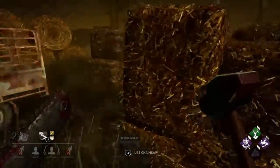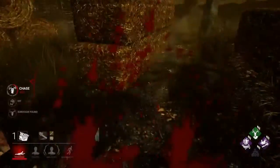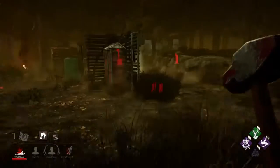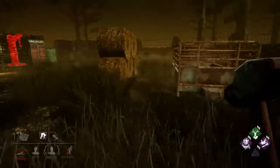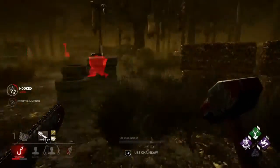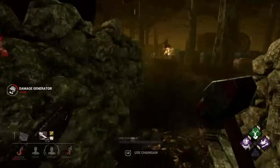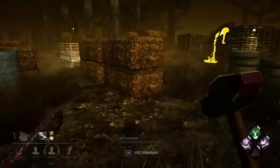I hear him over here — yep, there he is. Why aren't you running? Dead hard? No, no Dead Hard. Alright, nice — there you go. They have one generator left. I'm probably gonna end up Morying the Nea just because she's been really toxic. We got him hooked right there. I can see somebody right there and we do have all three generators pretty close, so that's a good thing.